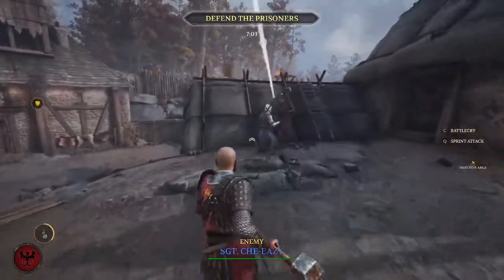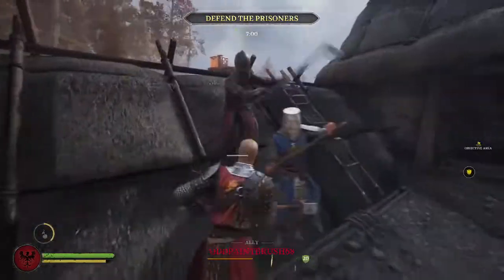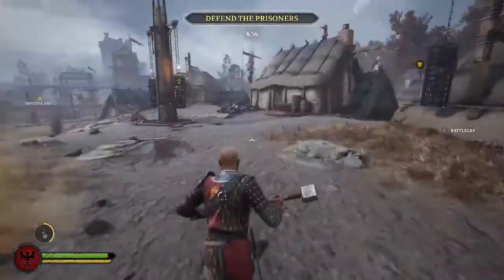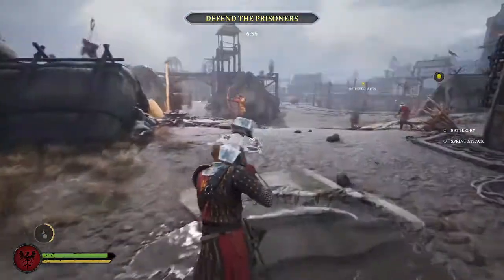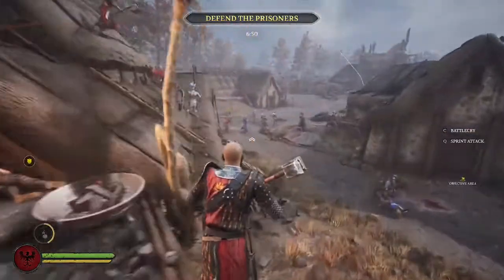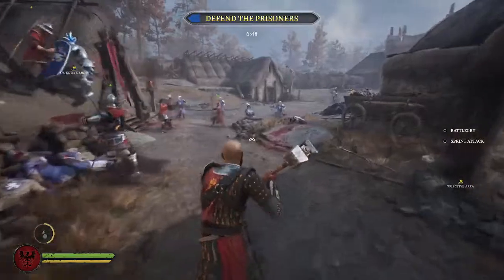Let's see if we can get this guy — press Q and this is what happens, basically a really hard slam. I think this spot back here is the easiest one to defend.